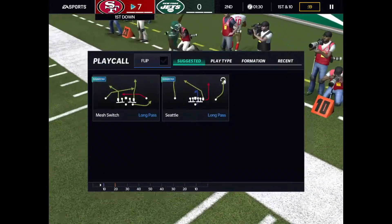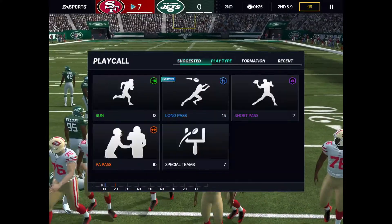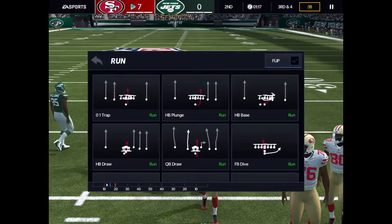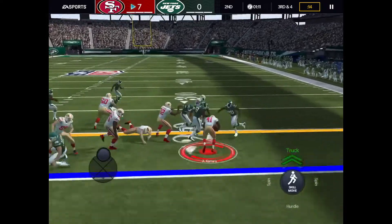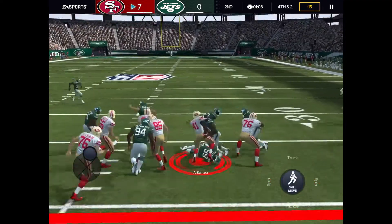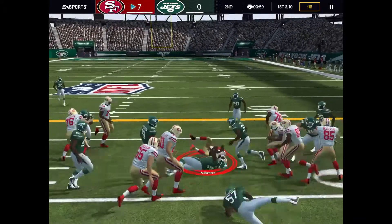Now I just want to run. Let's do a halfback dive — we got Alvin Kamara on the squad and he got like one yard on that, that was trash. I always like halfback plunge because you get out a little bit — okay, that's actually not that bad. He's almost at the first down. Let's do a halfback dive and he gets the first down and more — bro, he got like three more yards after contact. This is why I like him, he's actually a decent halfback.